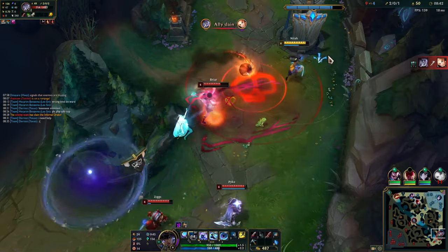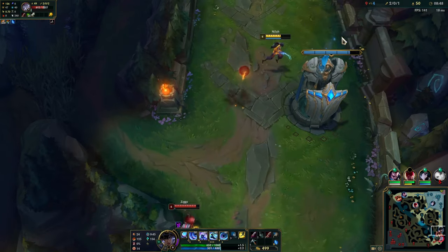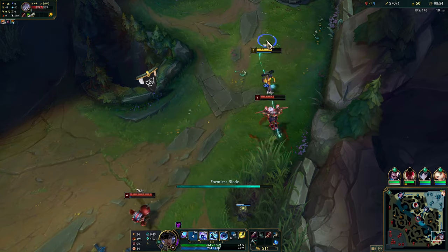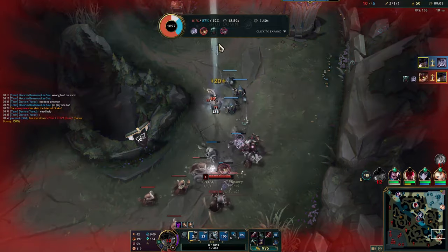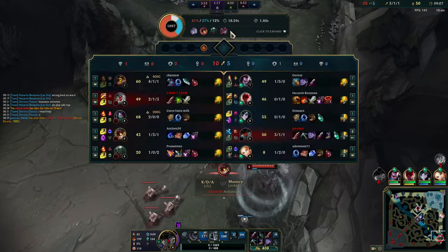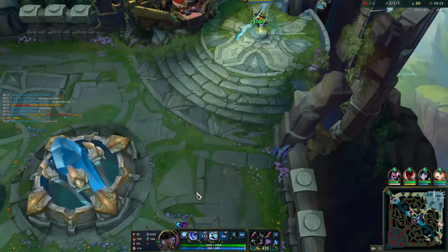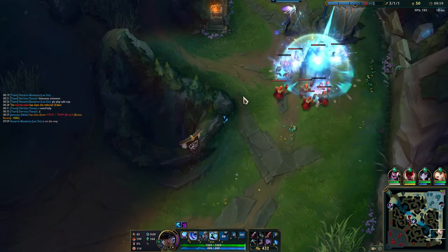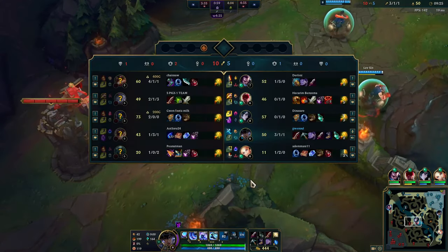We see Briar recalling — maybe I can bait her. She dodged that; I just barely kill her. I shouldn't have bothered flashing because I'm clearly going to die if I'm ignited, and there's still ranged damage to contend with. Once she flashed my ult I probably wasn't going to kill her while surviving. But at least we do get the kill — that was a shutdown. I wouldn't necessarily say it's worth it because of how much CS I lose, but it's definitely not a disaster.